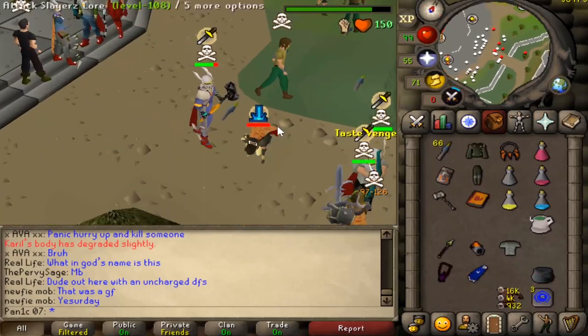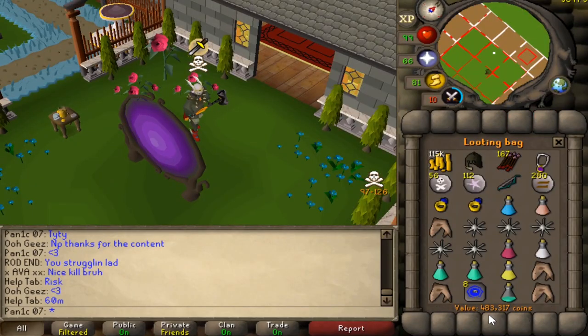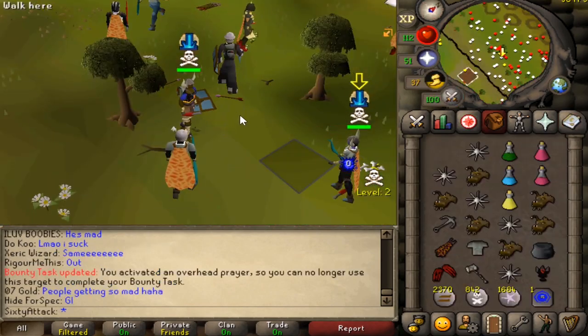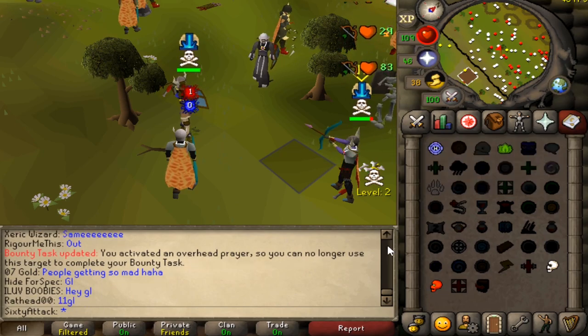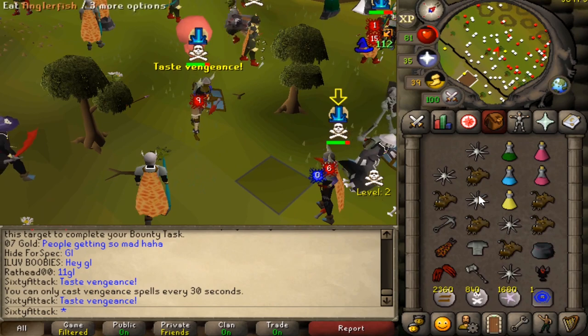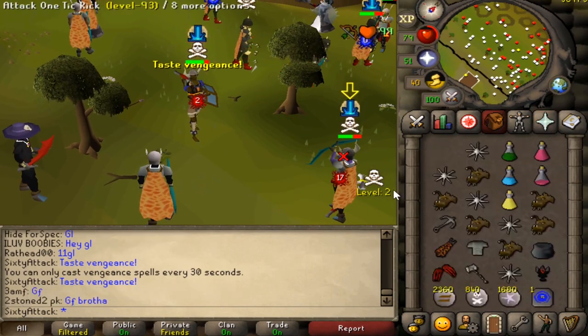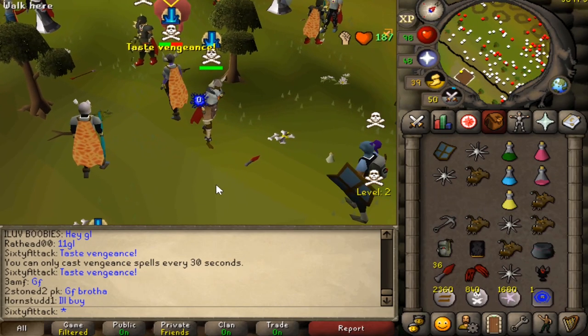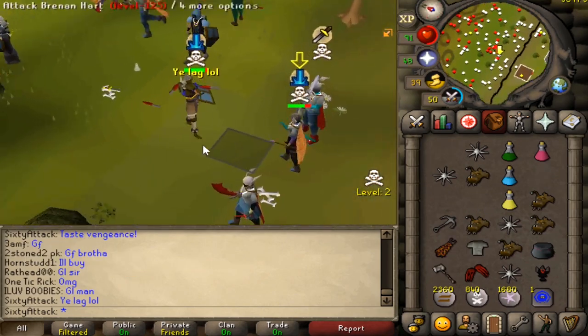Oh we got him — sneaky autumnal, gg. Loot is 500k, a bit disappointing because he had climbing boots, but that's all right. We have prayer left which is nice — hit my bench so I can go for another one.